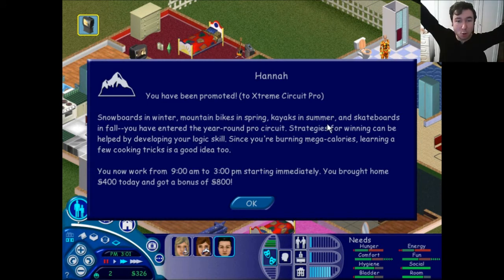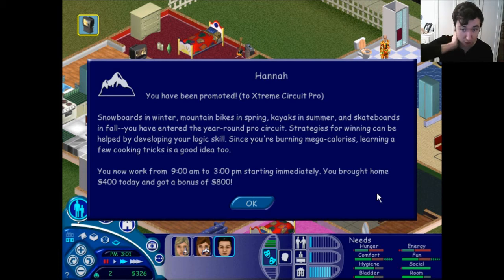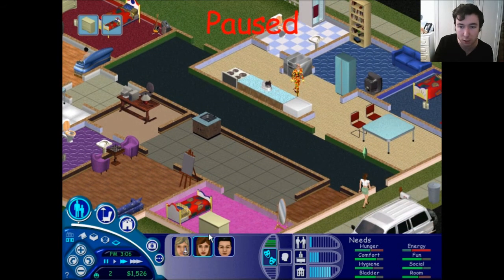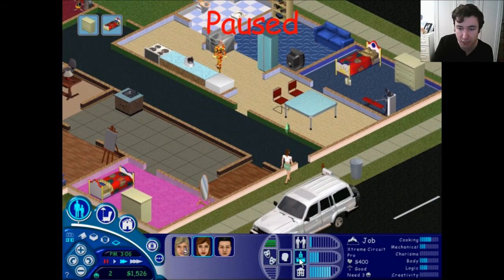Hannah is home, and she has been promoted — excellent! She is now in the Extreme Circuit Pro. So snowboards in winter, mountain bikes in spring, kayaks in summer, and skateboards in the autumn. You have entered the year-round pro circuits. Development of logic skill can be a good way to develop strategies for getting promoted. Cooking tricks is a good idea as well — and she is an expert cook anyway. So she now earns 400 and got a bonus of 800. Fabulous stuff. So what does she need now? She just needs three family friends, which is absolutely brilliant. So she might actually get promoted again if Crash can make this work here.